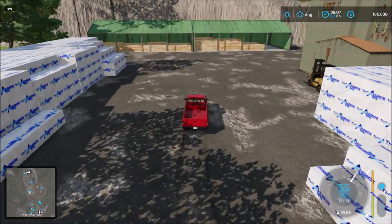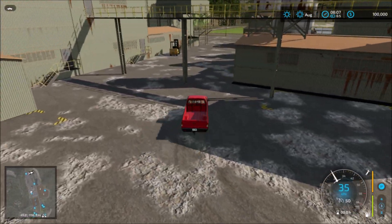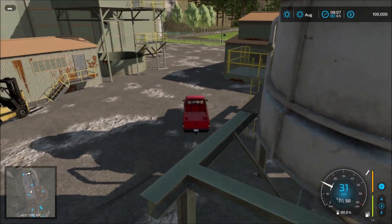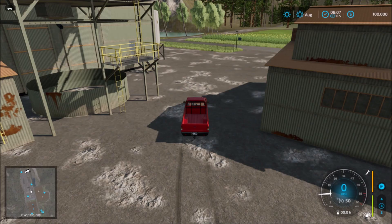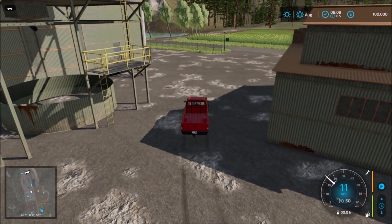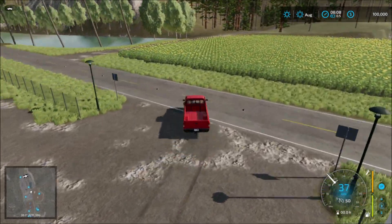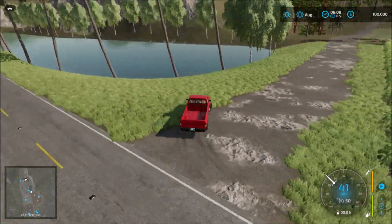In here we have the sawmill area. Actually, this is a drying station — sorry, not a sawmill. So it's a drying station. And across the road, further up there, we have the actual sawmill.